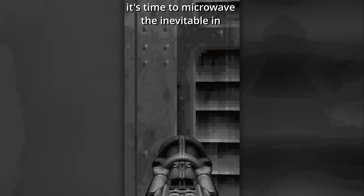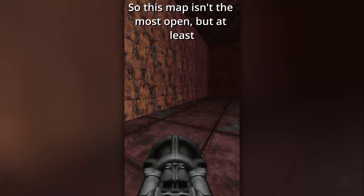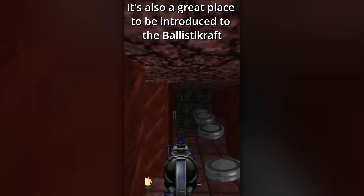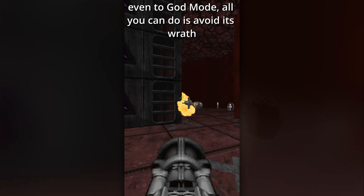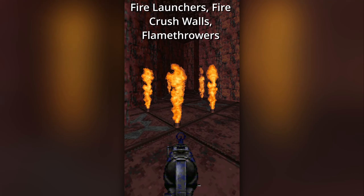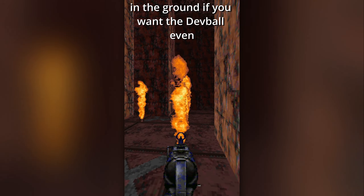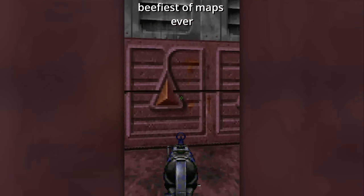It's time to microwave the inevitable in E3M3, Dead in Five Seconds! This map isn't the most open, but at least there's a nice beefy optional maze to pal around in! It's also a great place to be introduced to the Ballista Craft — a tower robot that's completely indestructible even to god mode; all you can do is avoid its wrath! Staying true to the map's name, it mainly centers around environmental hazards, which you could argue that enemy is part of due to patrolling paths. Fire launchers, fire crush walls, flamethrowers on the ground — if you want the dev ball even! Overall, it's a pretty good map with a good sense of overall danger all around it, even if it's not the beefiest of maps ever!